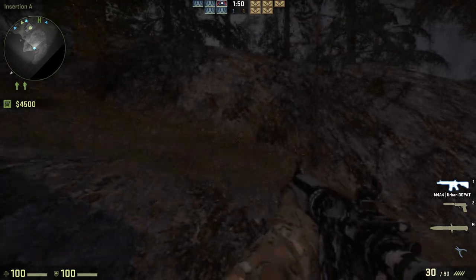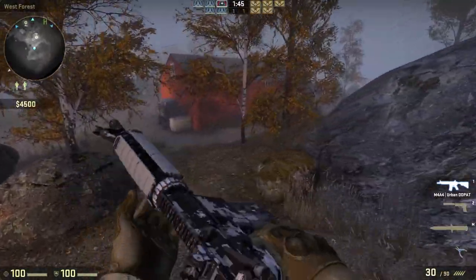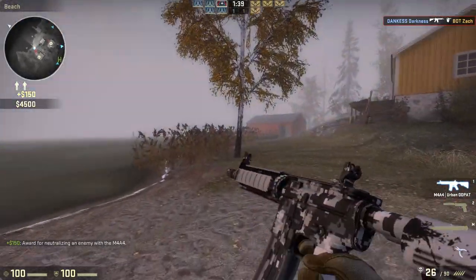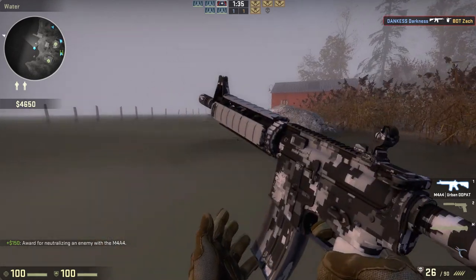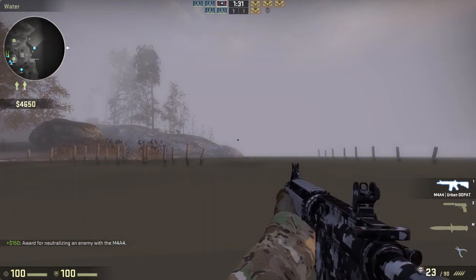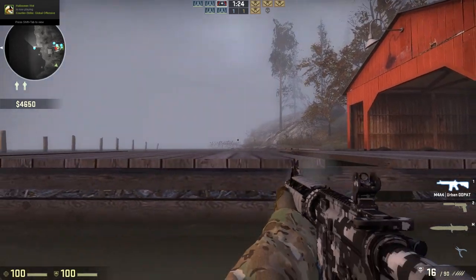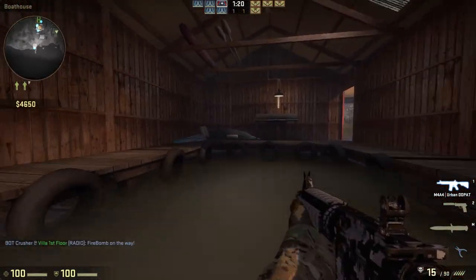There are so many nice spots on this map. This is definitely a T-sided map in my opinion. You can camp in this little area, but people also spawn over there, so you've got to watch out. If you know they're spawning over there, I'd camp right here so you can get them from right there — it's a nice spot.